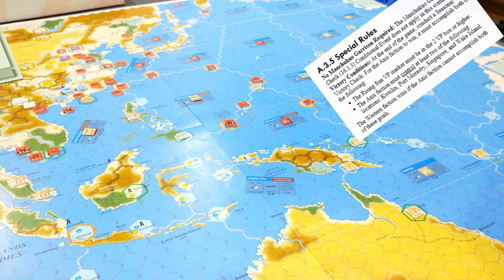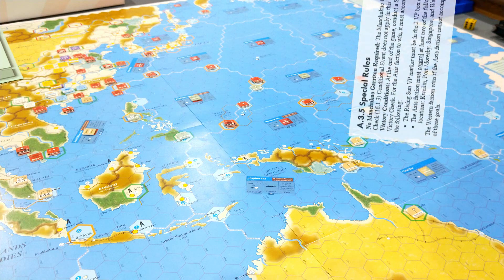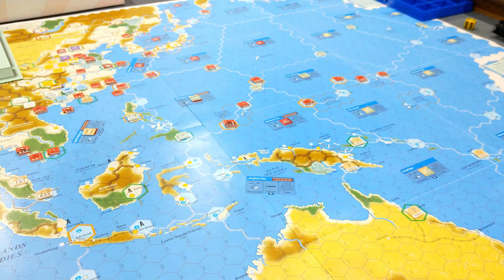Wake Island, way over here — there it is. Or the one that I don't know, Quailin. I don't know where Quailin is, so I need to find that and figure that out. That's the fourth potential location as well. Basically, the Western faction wins if the Axis faction can't achieve both of those goals.